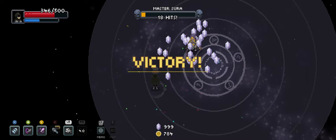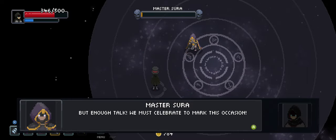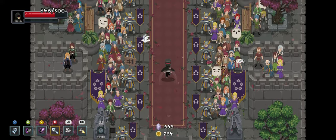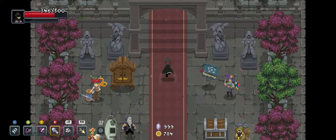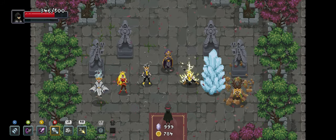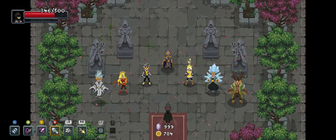And there we go — that clears the Yin-Yang challenge! Whew! I was getting a little worried there. At 346 health, I guess I shouldn't feel too worried — I was in more danger during the last floor. Thank you guys very much for watching. I'll be sure to upload this to the Wizard of Legend Discord for validation. Maybe they saw something that I didn't, but I'm pretty sure I'm in the clear.